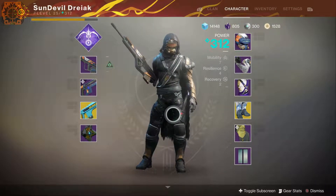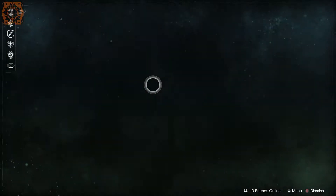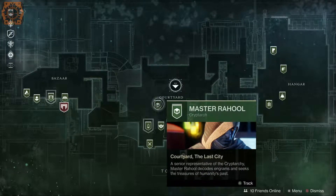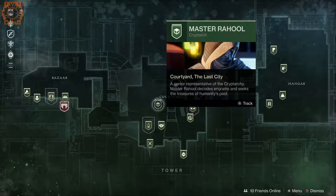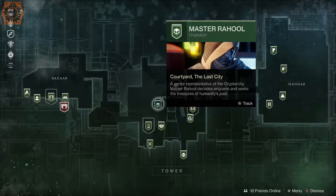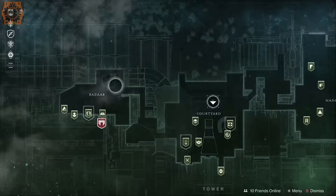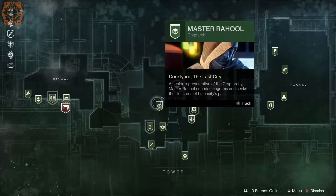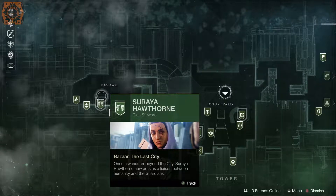Master Rahool over at the Tower — you can actually just straight-up buy legendary engrams from him. I want to say they cost 25 legendary shards — much more reasonable. I only tried it once and I got a duplicate, which was frustrating. When Rahool decrypted one engram for me and then I bought one from him it gave me the exact same thing. Maybe I got unlucky, but it's probably going to be a thing — getting duplicates from him.